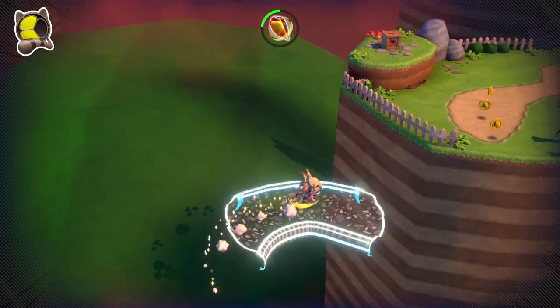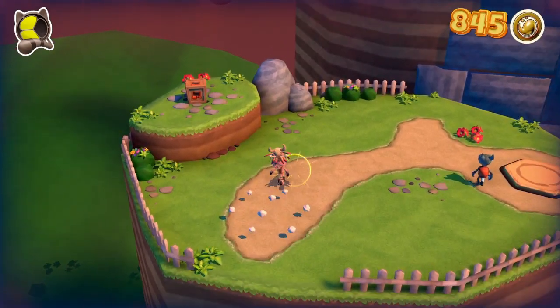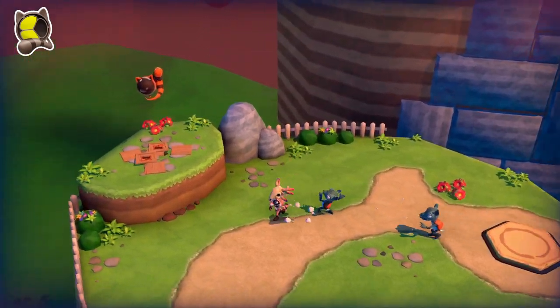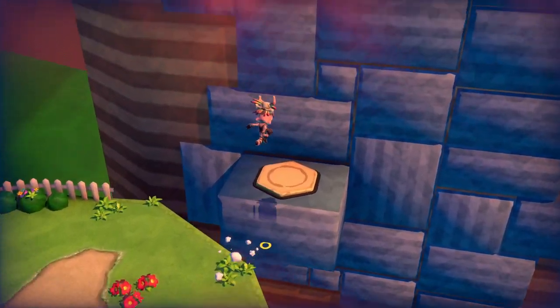Raku Venture has quite a bit of side content to go along with the main levels. There are secret collectibles on the overworld map, some passable minigames, and a lot of alternate skins. Some of these outfits unlock areas in the main levels, but most of them are just for laughs, often referencing other games made by Brazilian development teams.